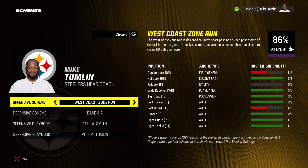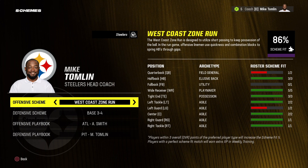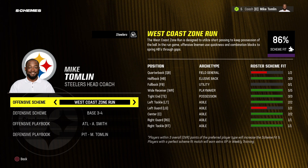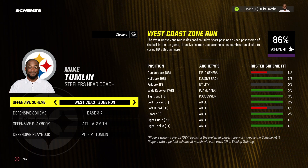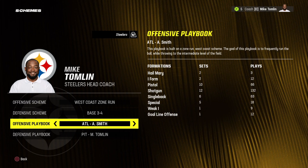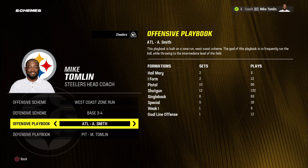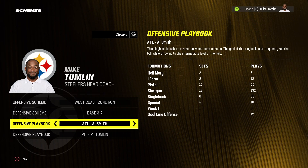In today's video I will be continuing my realistic offseason rebuild series, going in order of the real life draft picks in the first round. The Pittsburgh Steelers have the number 20 pick, so today we'll be rebuilding them. The Steelers have decided to sign Arthur Smith as their offensive coordinator, so we're switching to the Atlanta Falcons playbook since that's technically his playbook from last season.